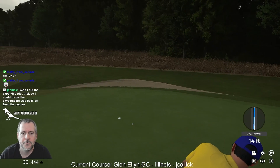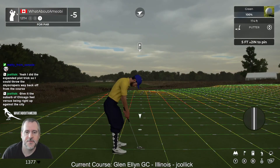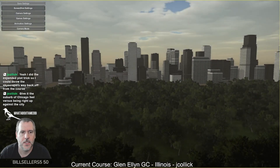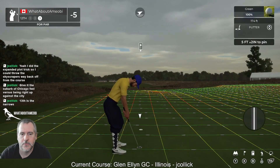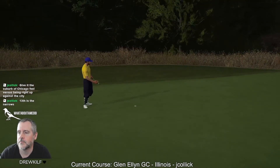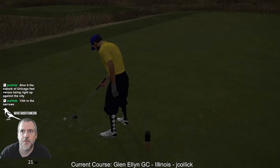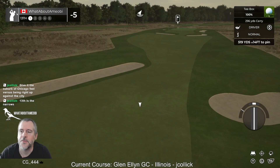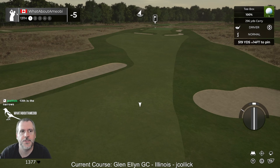Awesome! Because, yeah, I think that fits — having Chicago way the hell over there. It's not so intrusive then. 13th is narrows. Completely agree. It's authentic to the area, right? You see that all the time where a course will be 20, 30 miles out of the city. Short par five, which apparently is a narrows, whatever that is.